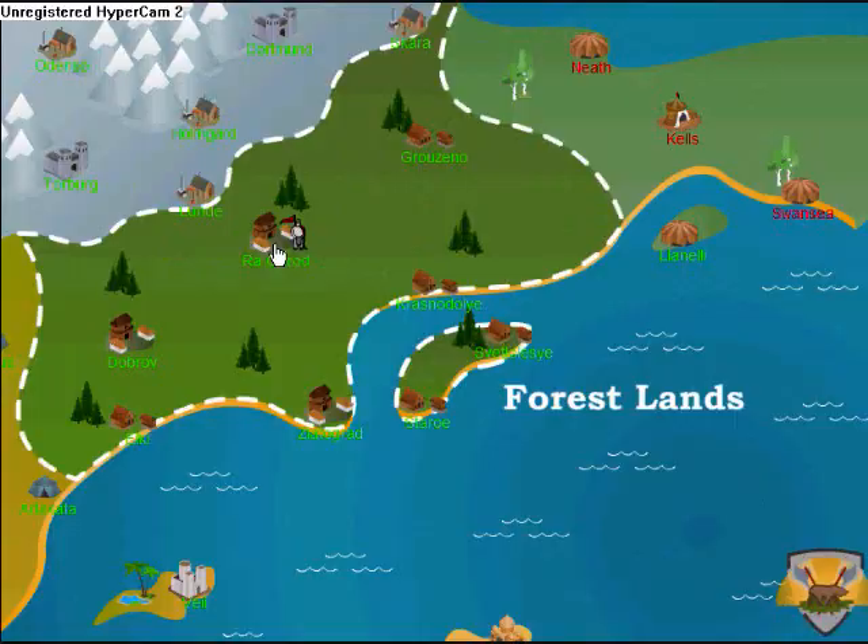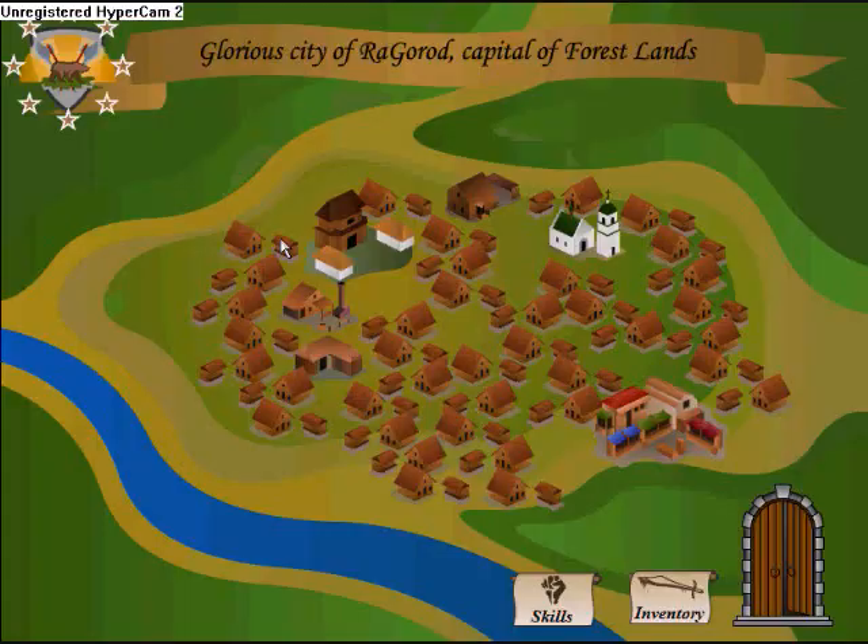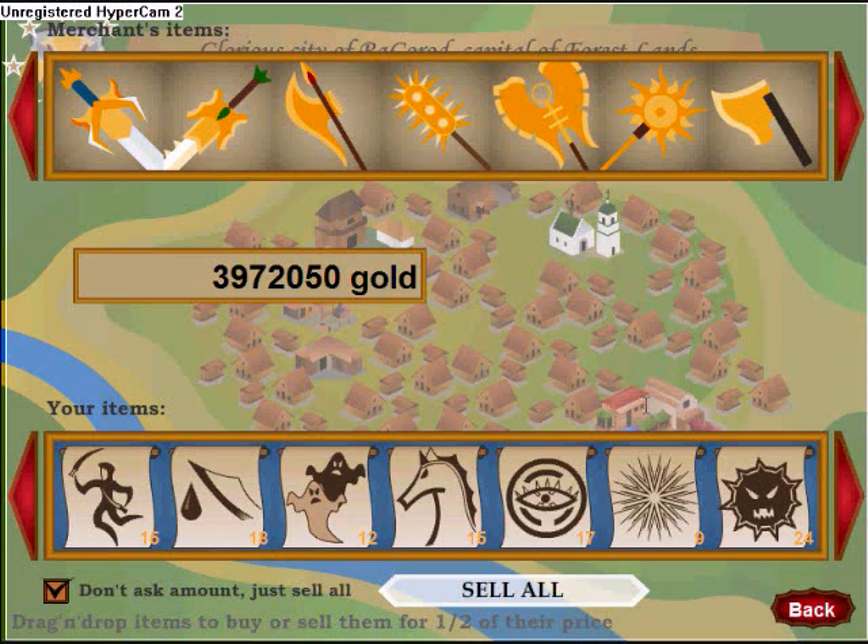I've got it mapped out. This is where Gorod is — you can buy the best weapon here, which is the Henry Incarnation, and a student.